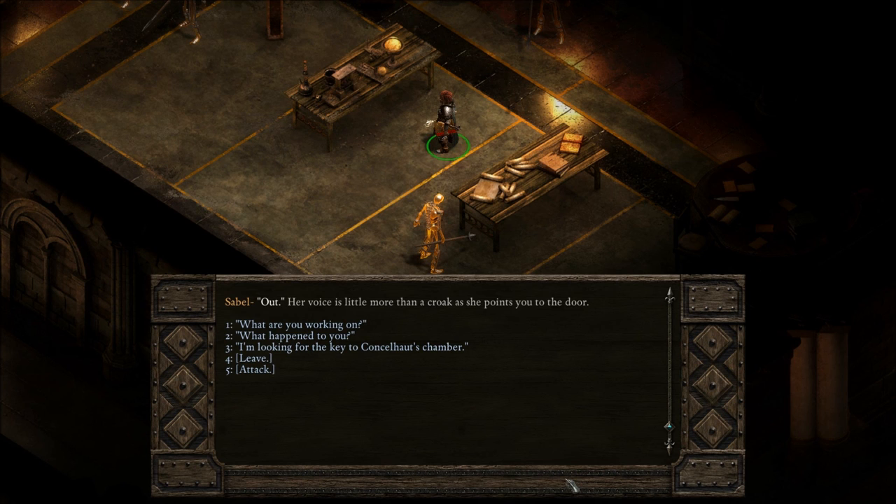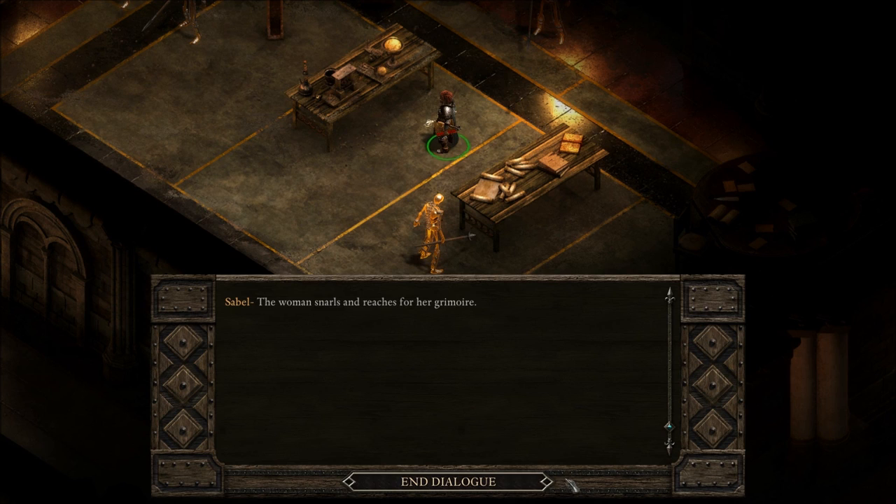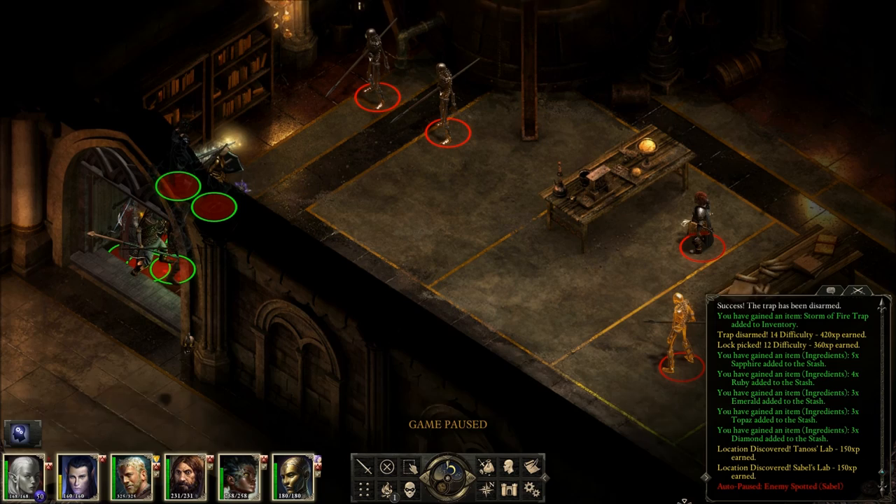Out! Her voice is little more than a croak as she points you to the door. What are you working on? She hisses and gestures angrily at the door. I just have a few questions. She holds up her right hand, three fingers extended. As you watch, she lowers one, then another. She looks from you to the door. I really want to see what happens at three. The woman snarls and reaches for a grimoire. Okay, if that's the way you want it.